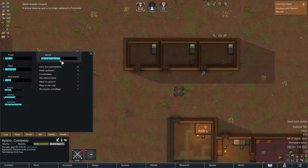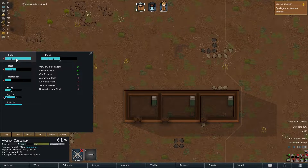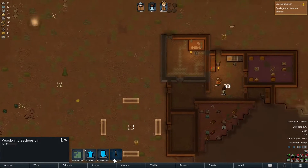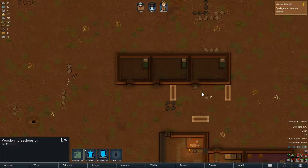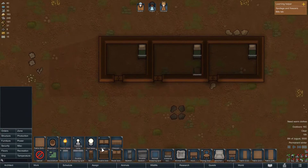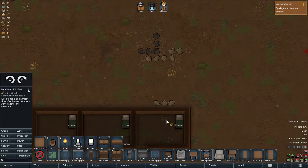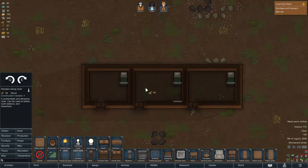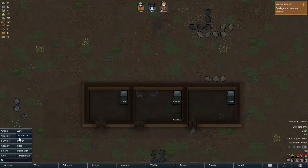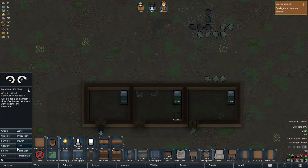Meanwhile, let's check this guy's needs. His mood's doing good. His food's okay. His recreation is kinda low though. So we're gonna build another horseshoe pin, and we're actually gonna build a chess table for the sake of covering different recreations. Then if it like snows or something, they have somewhere to go.